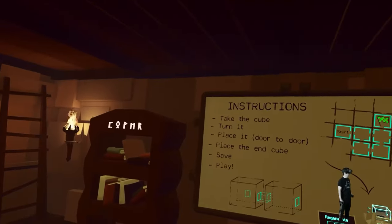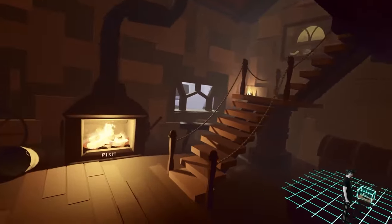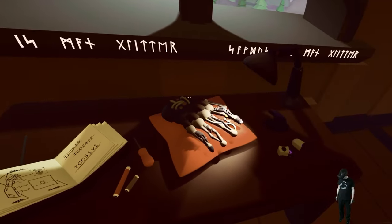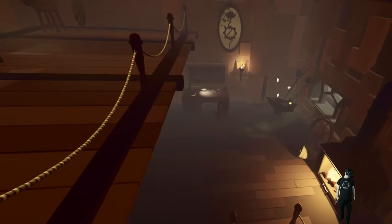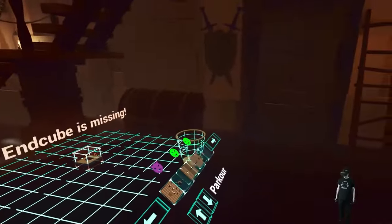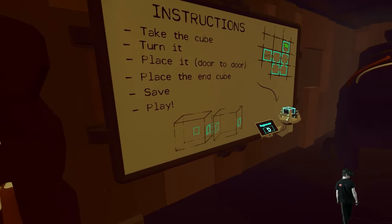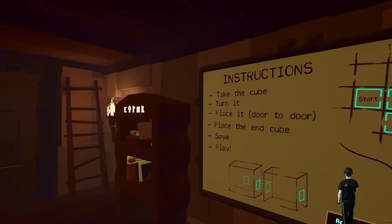So, what introduction? Take the cube, turn it, place it, door-to-door, place the end cube, save and play. Can we go up there? What the fuck? Some runes here. Take the cube, turn it.